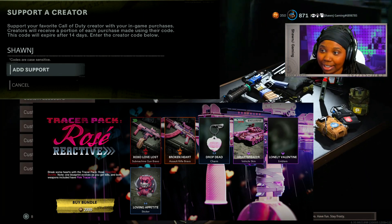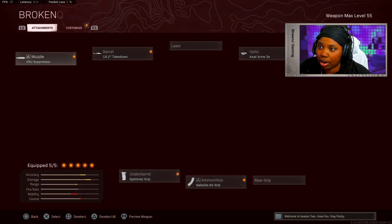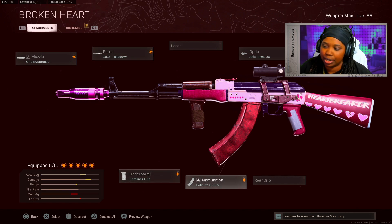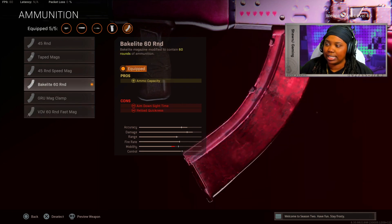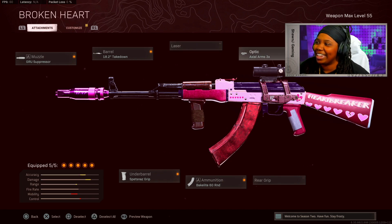I'm going to hop right into this AK loadout and then let you guys enjoy the gameplay. On the AK Broken Heart variant, I'm using the Groove Suppressor, the Takedown Barrel, the Spetsnaz Grip, the 60 round mag — I kept this mag on because it was part of the blueprint and I like that it kept the magazine pink. There's always the 60 round fast mag if you want to swap. You definitely need all the rounds to kill somebody. I'm using the 3x scope.